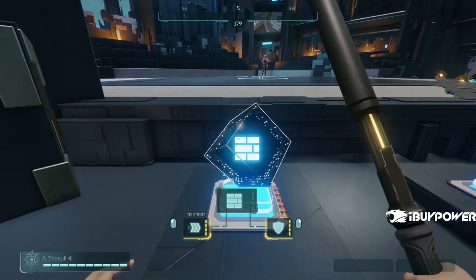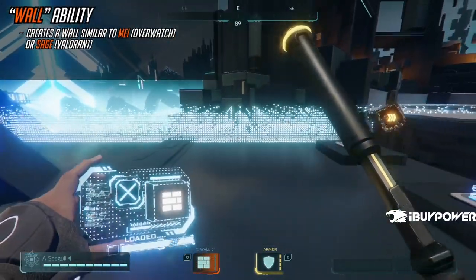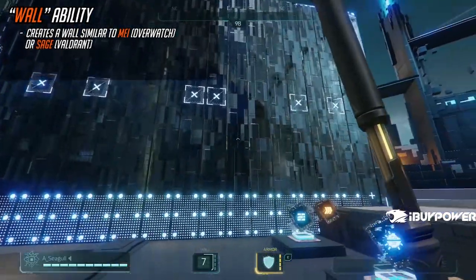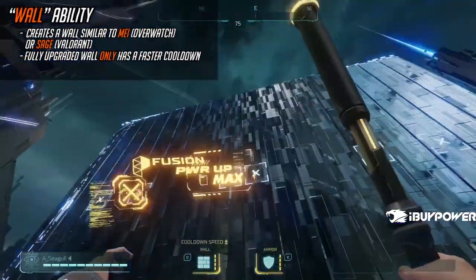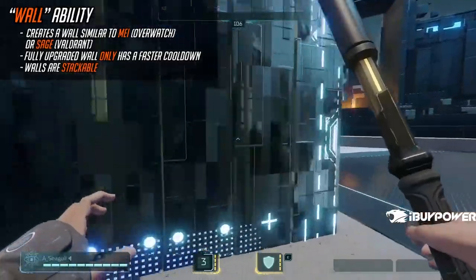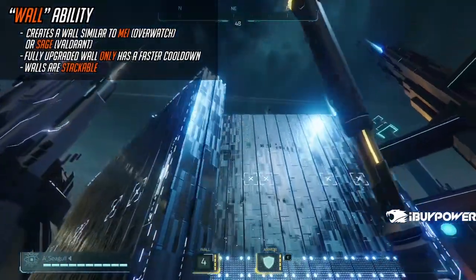First up, we have The Wall. The Wall is very straightforward — it indeed creates a wall, but not just any wall, because it's actually really massive. It's also on a fairly short cooldown. A fully upgraded wall just has an even faster cooldown; it doesn't get more HP. The wall is breakable, and additionally, you can create walls on top of walls, so you could just build straight to the skybox if you wanted.